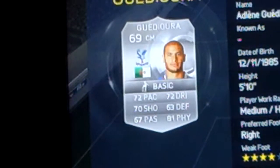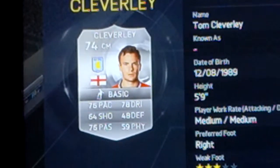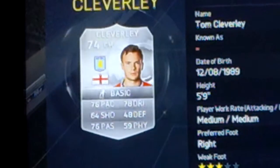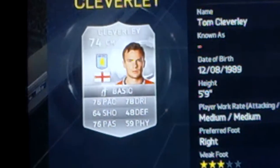The other midfielder is Tom Cleverley. Cleverley only cost me 2.5k, which is quite a bit for Cleverley. 3-star weak foot, 3-star skills, medium-medium work rates, 5 foot 9. In real life Cleverley gets taken the mick out of a lot, but he seems pretty good on this game for a silver player. He's got 76 pace, 78 dribbling, 76 passing — he's actually quite good.